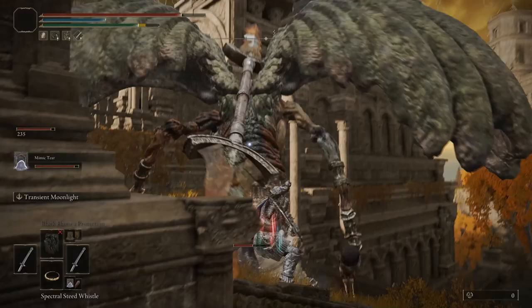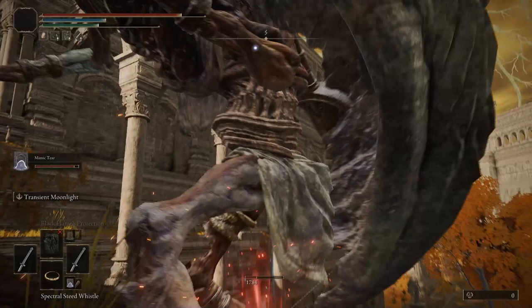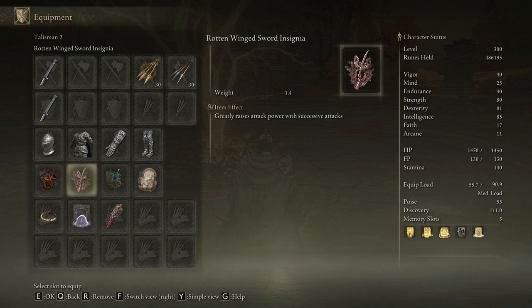Moving over to a melee version of this build — here's a quick clip of me deleting the gargoyle. What's really important and what we're going to focus on is the last hit, which is why I slowed this down. The basic hits are decent damage, not too bad, but then the last hit really trucks him for a good fifteen hundred to two thousand. So this is a great talisman — the Lord of Blood's — just because the katana does apply blood damage, and since it does, we get that extra attack buff. Moving into the Rotten Wing Sword Insignia, which greatly raises attack power with successive attacks, which is what we're going to be doing.